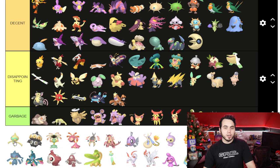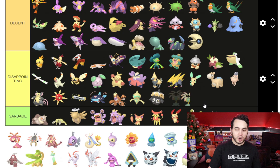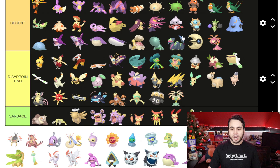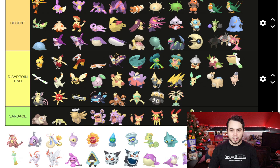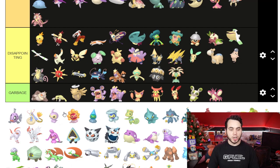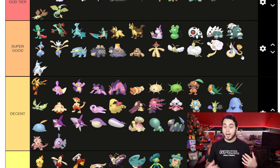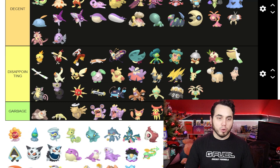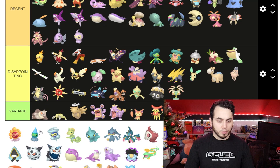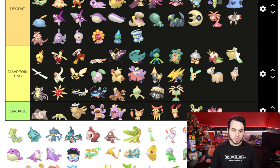Corphish is Garbage. Crawdaunt's actually a little bit better. Baltoy is Disappointing, and Claydol also Disappointing but not the worst. Lileep is kind of funny — I'm gonna put it in Disappointing, and Cradily in Decent; I get what they were doing and Cradily's Shiny is actually okay. Anorith is Decent as well, and Armaldo the same — the brownish yellowy color is cool, and the red looks good on Armaldo. Feebas I'll give Decent. Milotic I actually think is quite nice — putting Milotic in Super Good, it's a beautiful Shiny with a great Goldtail. Castform's chaos forms are going in Decent — it's nice that they finally have Shiny Sprites since Pokemon Home rolled out.